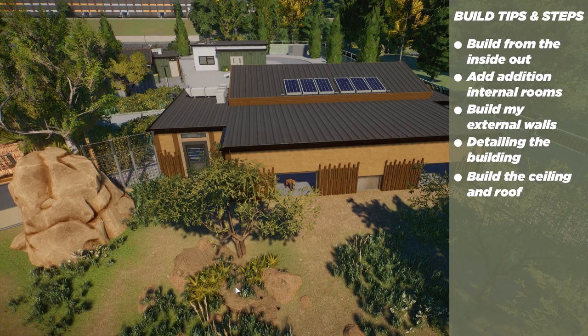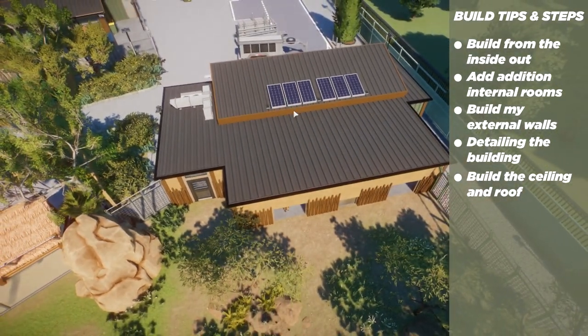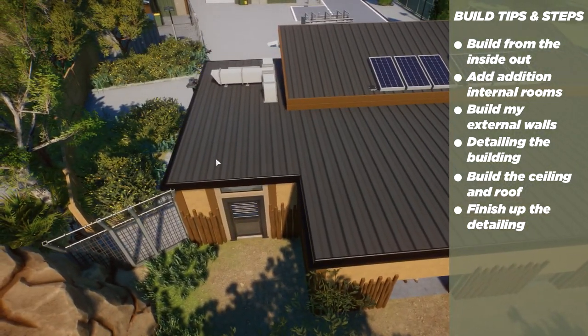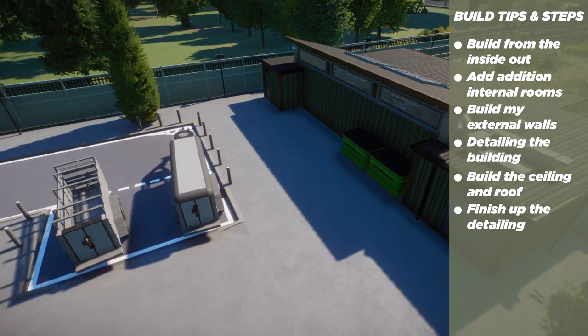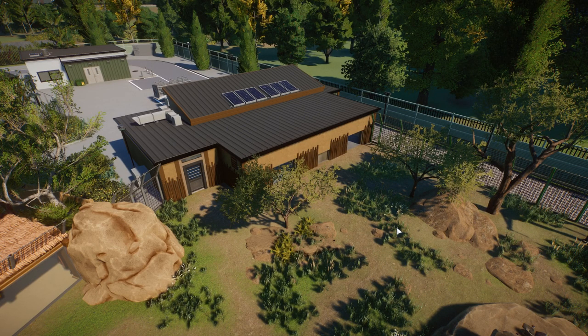If the roof isn't a separate group, you'd have to delete all the ceiling just to get inside and fix something, or try to build inside a cramped view. Keeping the roof separate makes it really easy to work inside. Once the roof is done, you add all the roof details — solar panels, ventilation, cameras, finishing off windows — and then you're done.